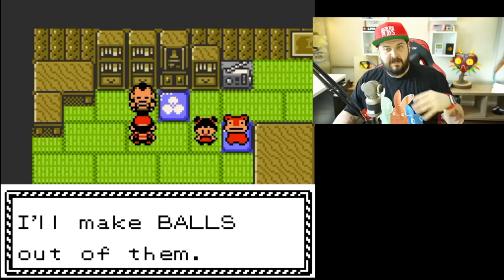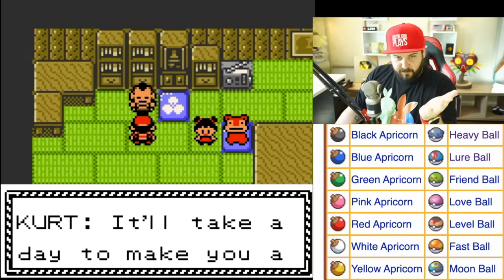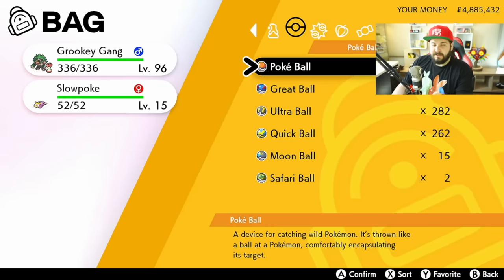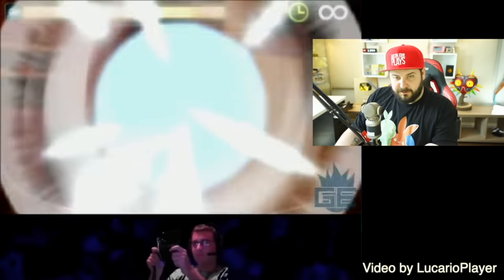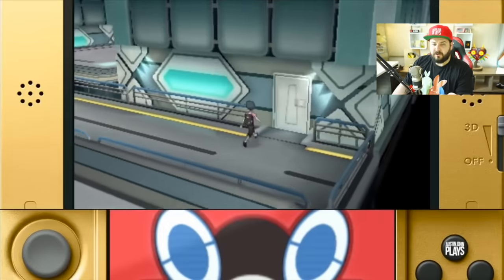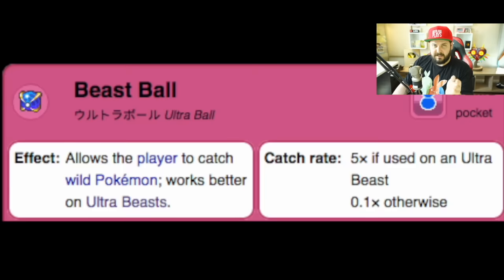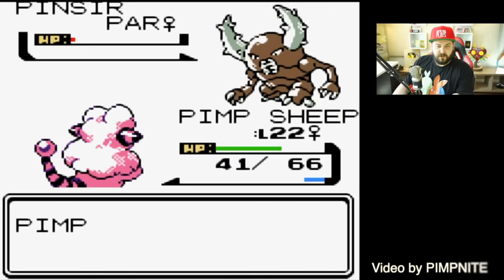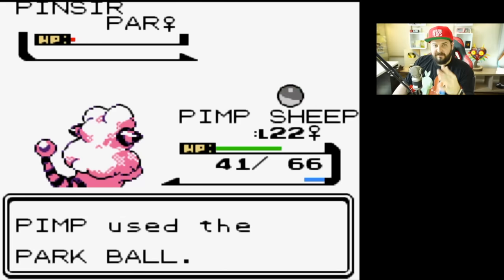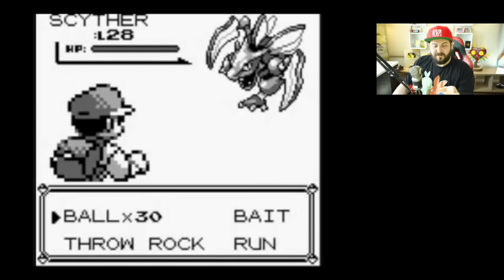For all you younger viewers: in Generation 2 there was a man named Kurt who turned apricorns into special Poke Balls — the Heavy Ball, Lure Ball, Friend Ball, Love Ball, Level Ball, Fast Ball, and Moon Ball. Throughout the generations new balls were introduced, including the Dream Ball in Generation 5 for Pokemon transferred from Pokemon Dream Radar, and the Beast Ball purchasable in Sun, Moon, Ultra Sun, and Ultra Moon, which works on Ultra Beasts but is 10 times less effective than a Poke Ball on anything else. The Sport Ball was from Johto to catch wild Pokemon during a bug-catching contest.